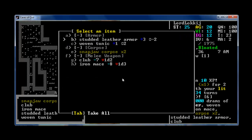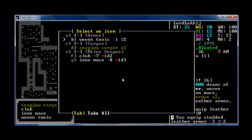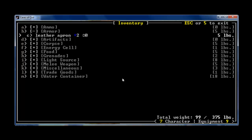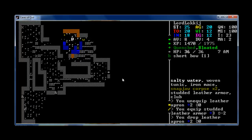I heard armor value is way better anyway. And I'm going to be a heavy weapon, up close and personal, kill things with a club kind of dude. Oh, that's five pounds — it'll rot away, maybe. Drop you. All right, my armor value is eight, my dodge value is four. Looking all right.